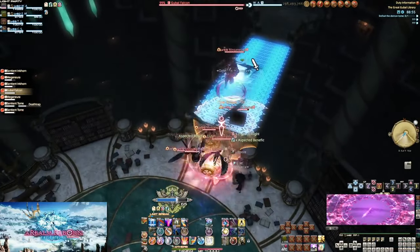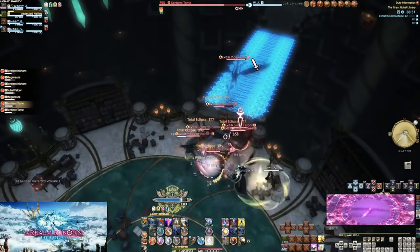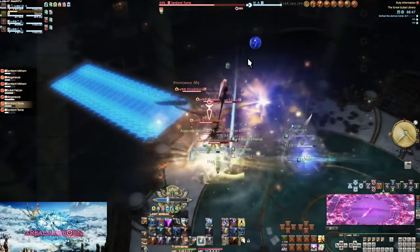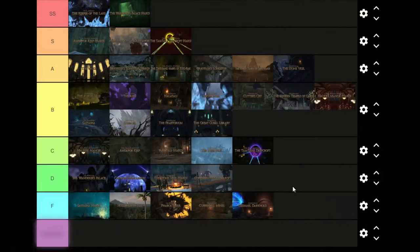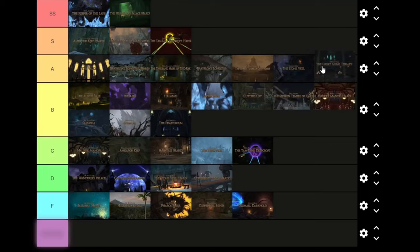The final section makes up for it and the final boss is actually really fun. Getting people to split up correctly for the panels can be rough, and getting people to place the orbs in the right spot is rough, but I do like the mechanics. It's fun. I'm gonna put it top of B. I love the music, I love the atmosphere - actually, taking that into account it does deserve the A. Above Stone Vigil, below Brayflox Hard, but not above Temple of Qarn Hard.